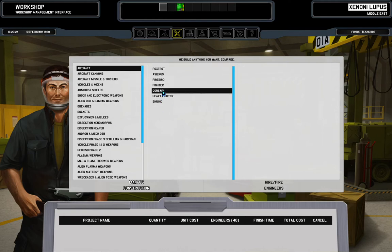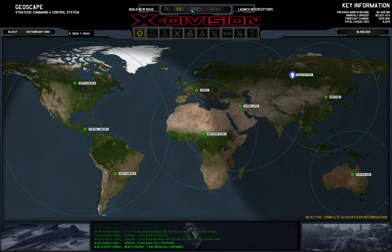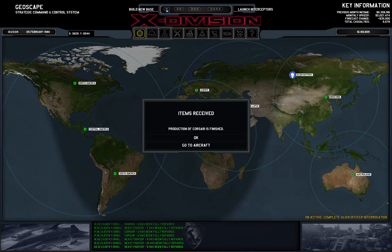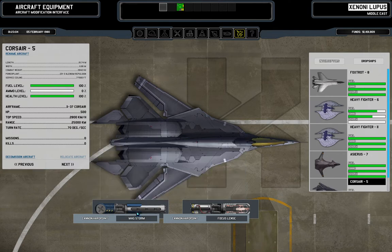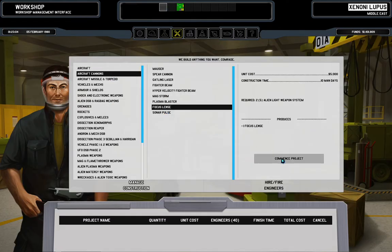Do we go for more infantry weapons or another Corsair? I think Corsair is the answer. Now we go to the aircraft and equip that — do we have more? Okay, one focus lens, one mag storm. Not the ideal layout — I'm going to produce another focus lens actually. Focus lens — there it is, six hours.